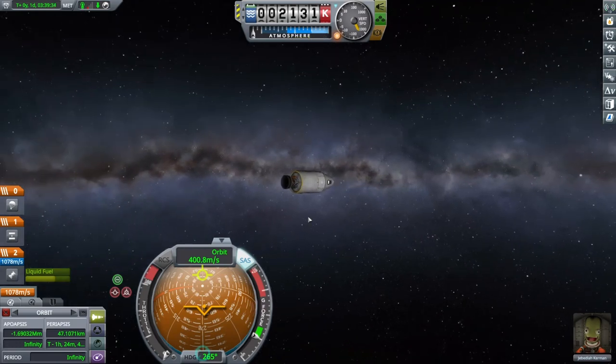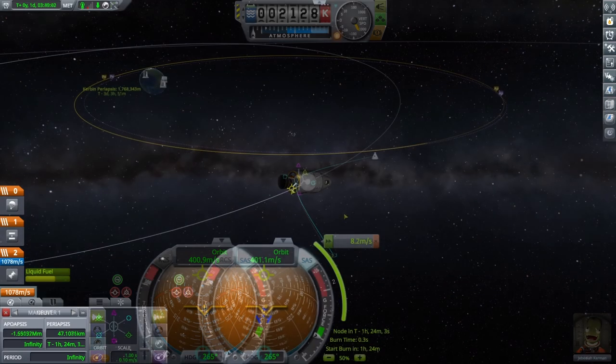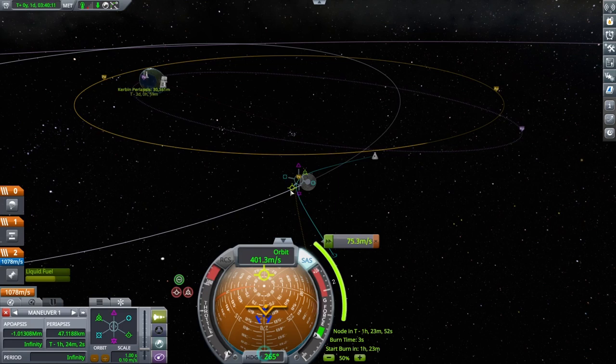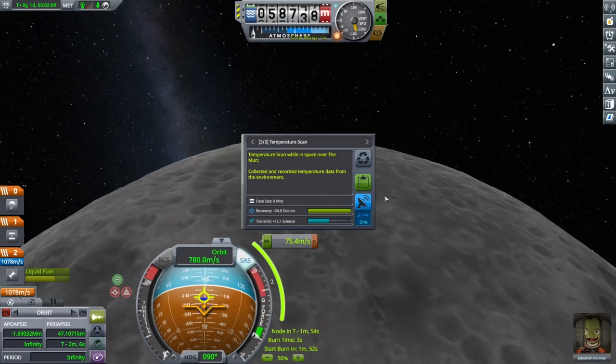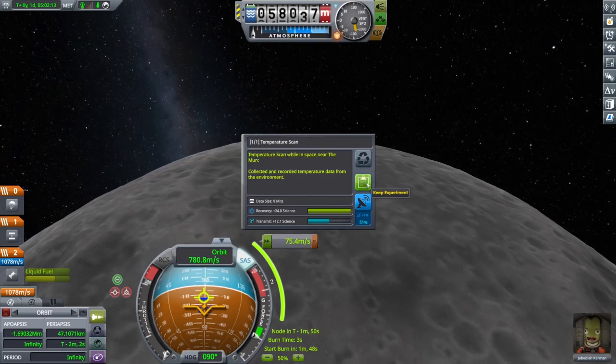As soon as you enter Moon space, press 8 to collect science. Now it's time to return to the Space Center. If your contract requires you to return to Kerbin after flyby, fly home now. Use a Maneuver node at your Moon PE to return to Kerbin, adjusting the velocity until your course reaches 25 kilometers at your Kerbin PE. Be sure to collect the rest of the instrument science from Moon by pressing 9 once you are below 60 kilometers.